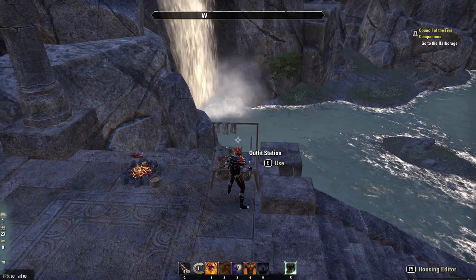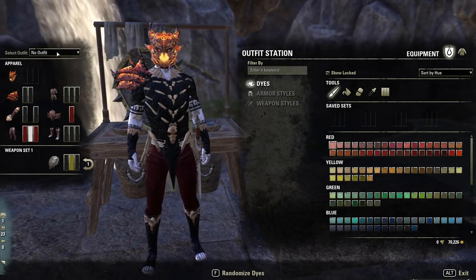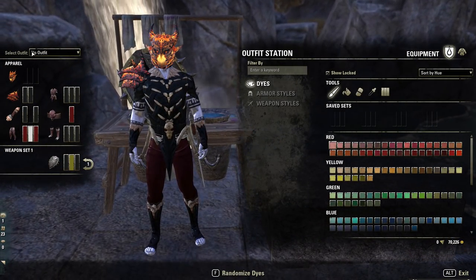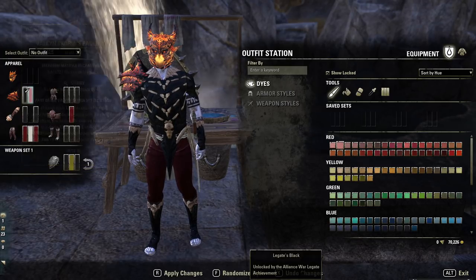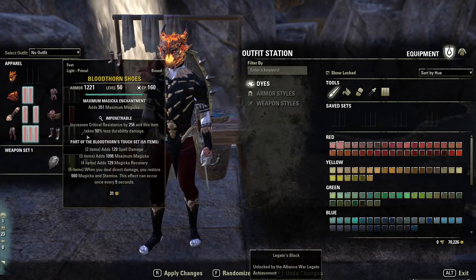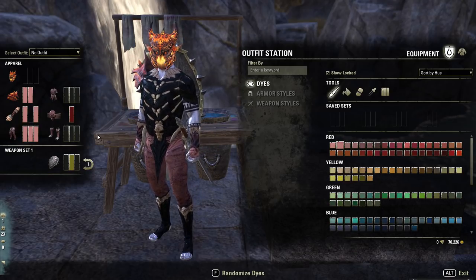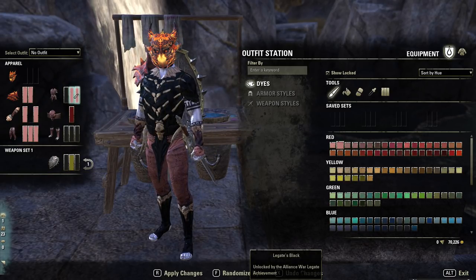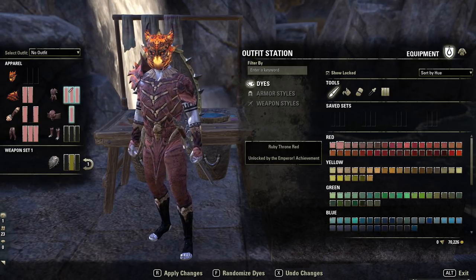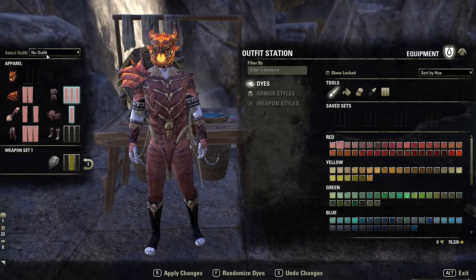Let's actually go into the outfit system itself and give you a demonstration. When you first log into the outfit system you're going to have it labeled as 'no outfit.' When you are in there you will only be able to dye your current sections, and you just apply changes and it will accept. That is free to do — so if you ever want to dye random pieces of armor a color that is free.